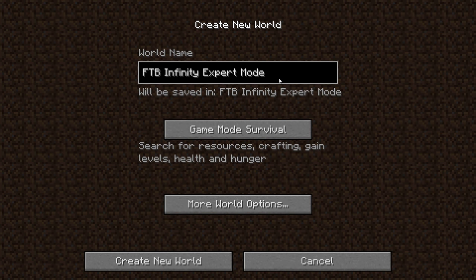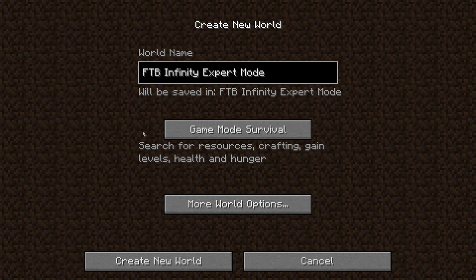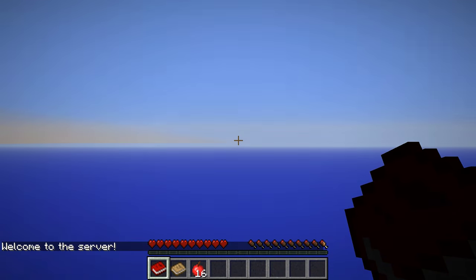We're going to jump right into it. As you can see, I've named the world, we got Game Mode Survival, and I have picked a seed — "Ferg247 is awesome?!" Don't ask. I found it, I went into it, I kind of liked it, so we're going to roll with it. I got a few little ideas; I didn't really adventure too far, but it seems like a pretty good seed. So we're going to create this world and get things going right away.